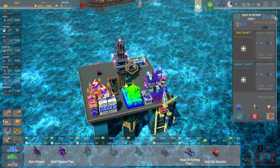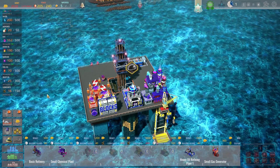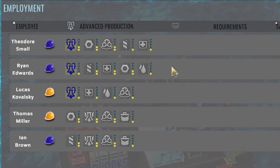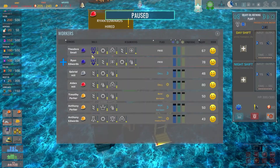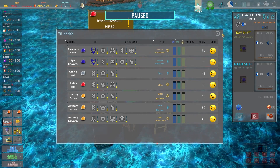We want some advanced chemical engineers really. Let's go back to the recruitment tab - advanced production. Theodore Small and Ryan Edwards, two perfect candidates. For you on the day shift and Mr. Edwards on the night shift. That probably means we're drawing down more heavy oil than we actually had available. We're actually only producing 81 a day and our production demand is now fairly high - that is a problem.